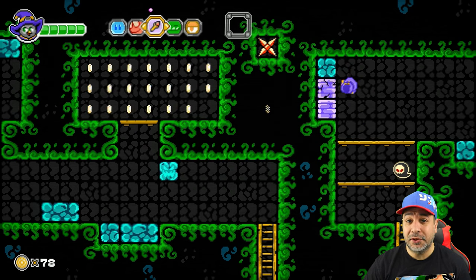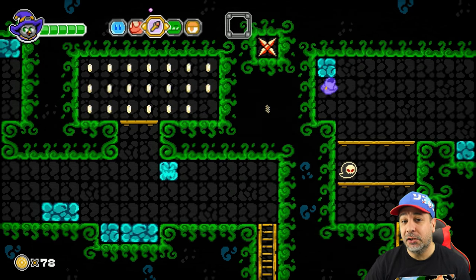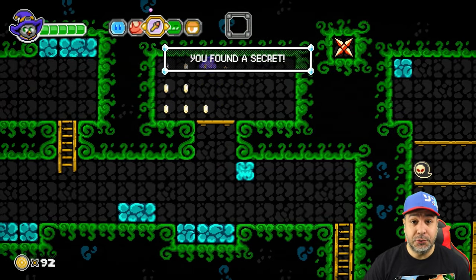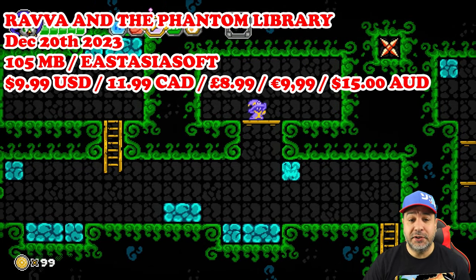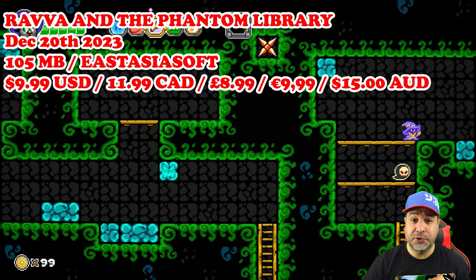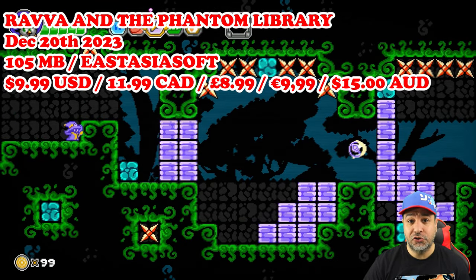Hey everyone and welcome back for another Nintendo Switch Indie Review where today we'll be taking a look at Rava and the Phantom Library. This game is a retro style 2D action platformer that just released on December 20th of 2023 and it currently sells for $9.99 on the US eShop or your regional equivalents. The game is published by East Asia Soft and it has a download size of 105MB.